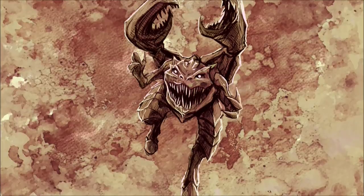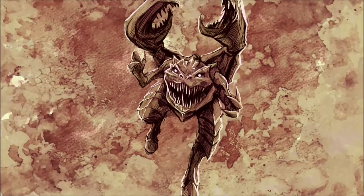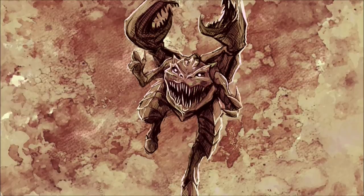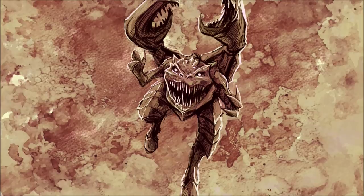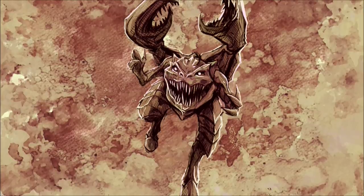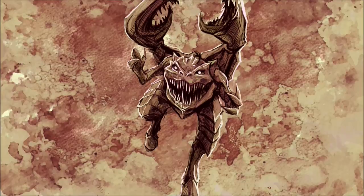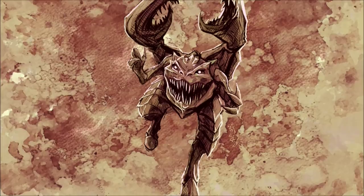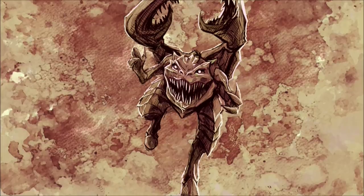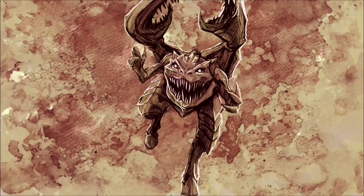Indeed, it has even been documented by the soldiers of the Astra Militarum that the Snapper can easily be outwitted by simply sidestepping the beast's charge at the last moment, causing it to stumble and fall or even render the beast unconscious as it slams headfirst into a tree or boulder. But should prey fail to spot the initial charge, then the Ramblin' Snapper is almost utterly unstoppable in its assault.